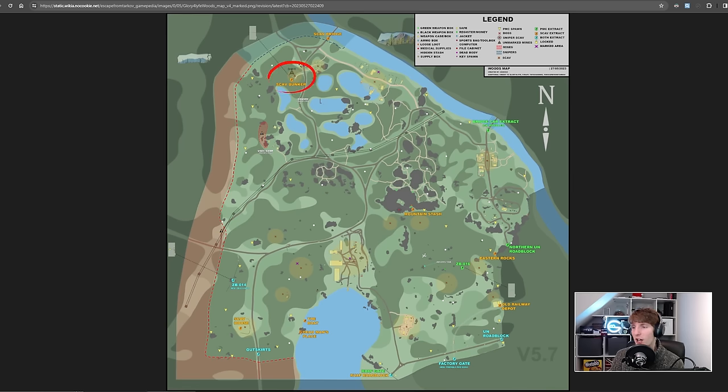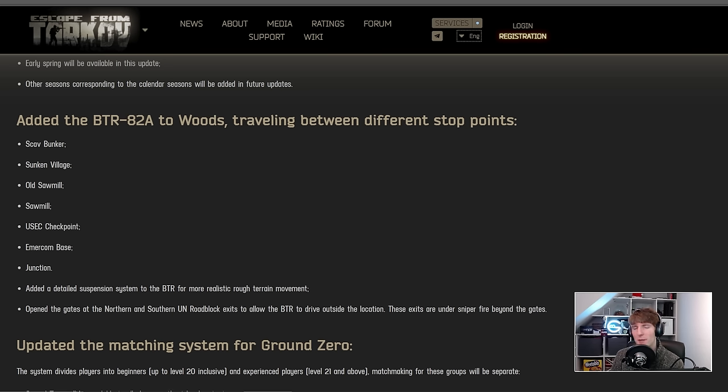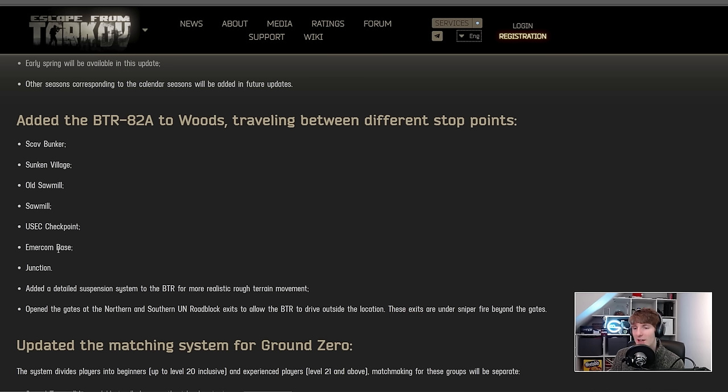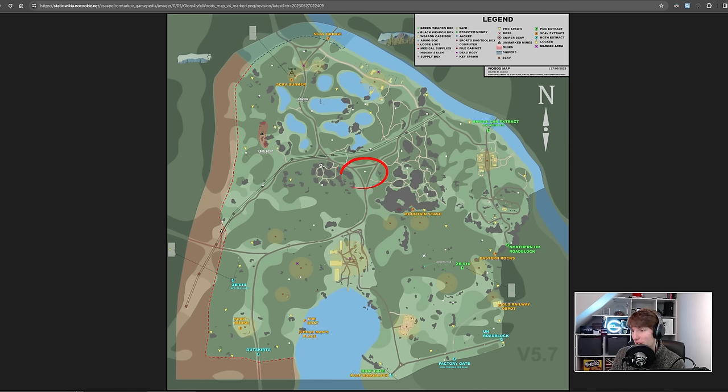Looking at the map: scav bunker is the first location up here, then sunken village down there. From there it's probably going to drive down the road into old sawmill and then into sawmill. After that it says USEC checkpoint — I'm not 100% sure what this means. I'm guessing it's the USEC camp but I don't know, everyone just calls it USEC camp. EMACON base is the medical base added relatively recently in Woods history, and junction could really be anything — it could be a few different points on the map.